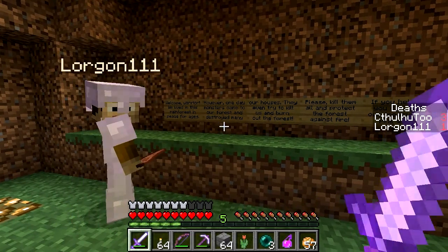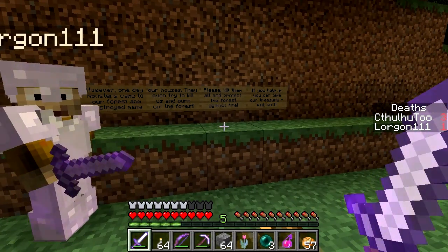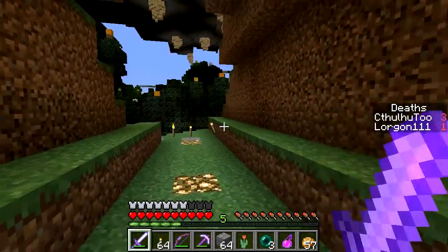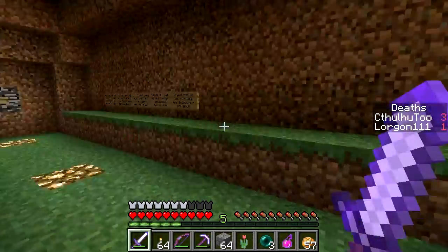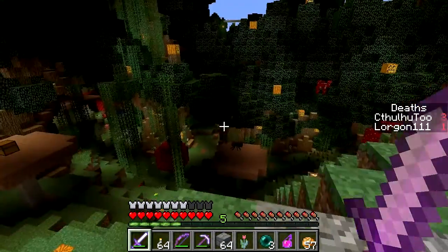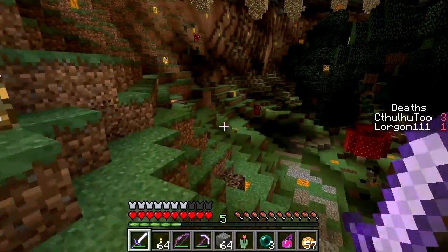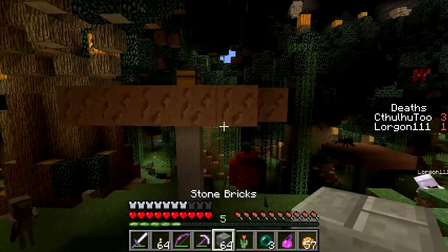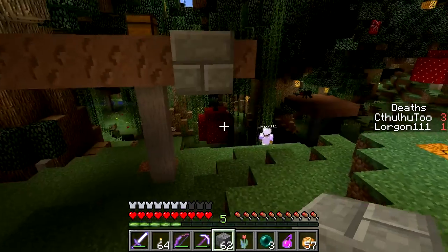We are back to this area — we got the wool, we got the important part at least. But we kind of skirted along the top, so there's probably some interesting things at the bottom that we failed to explore. We thought we should come back through and see if there's any fun loot. There are houses, and there's a chest on top of a mushroom, so who knows what we're missing out on.